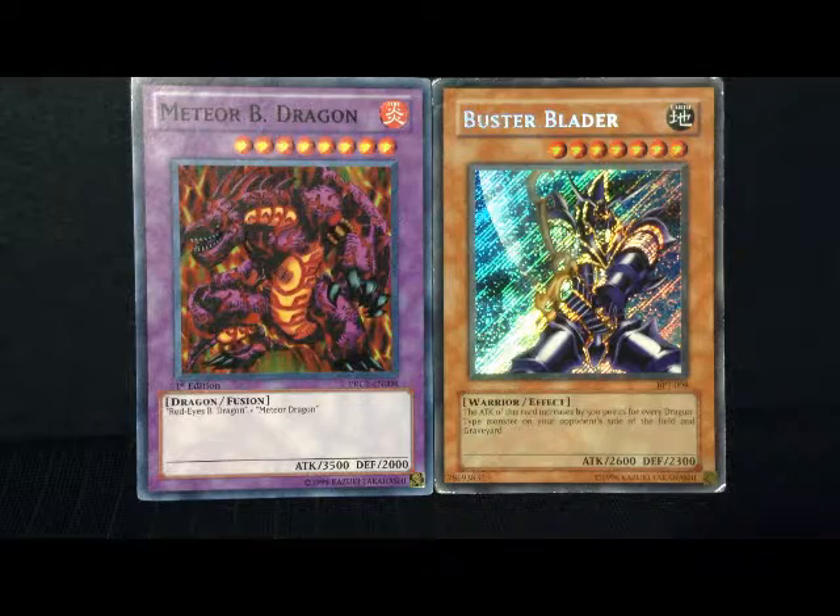Meteor Black Dragon with 3500 attack and 2000 defense, and the Buster Blader with 2600 attack and 2300 defense. They're both very cool looking cards, both very raw.